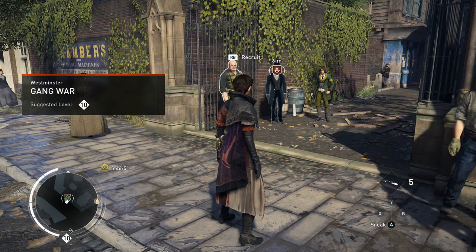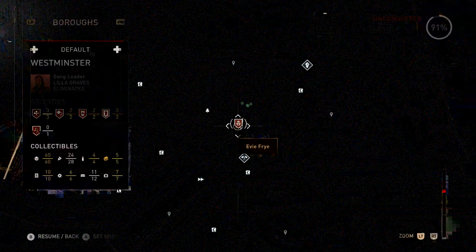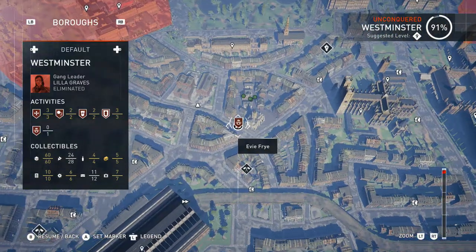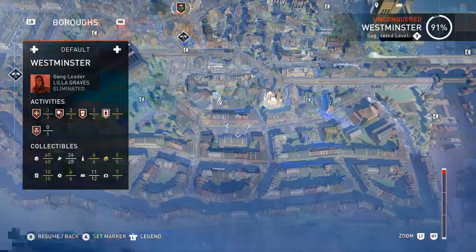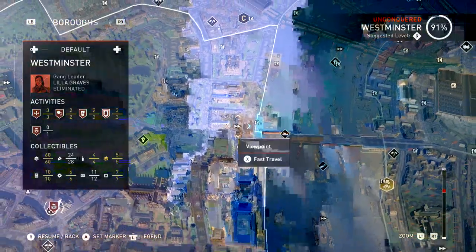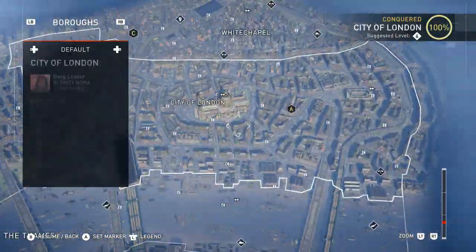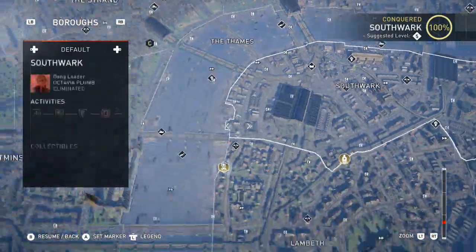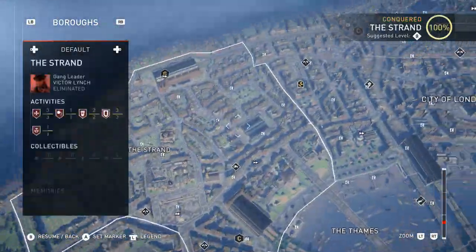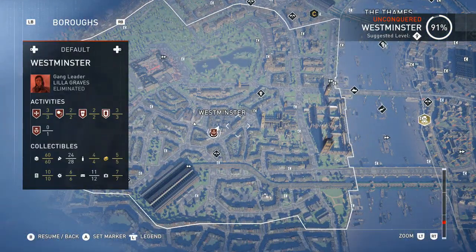Hey, GnatureSport7 here, and welcome back to Assassin's Creed Syndicate. A couple of things to note. If you look, when I zoom in here, there's nothing here. I have gathered basically all of the collectibles, at least all of the ones that are visible on my maps. I've also cleared or conquered all of London, with the exception, so far, of Westminster.